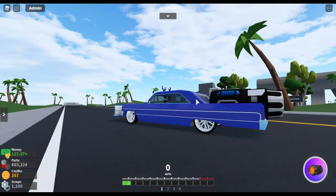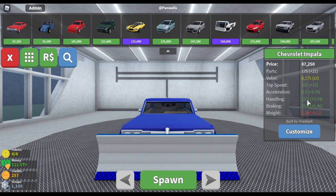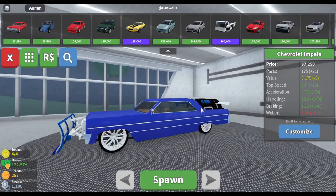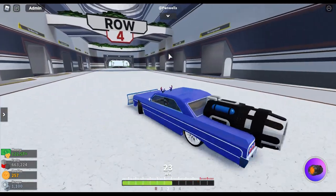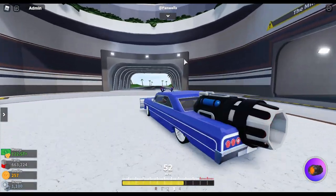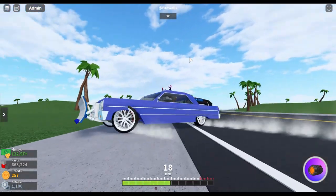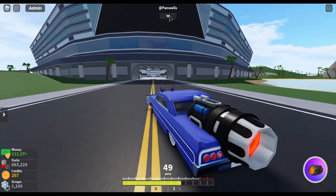Along with spoiler customization, there's now an assigned unique handling stat for each vehicle which can be upgraded with spoilers. You can see 'handling' at 13.3 — that's with the spoiler giving a plus 3.74 bonus, so it's normally around 9. It actually handles a lot differently with the spoiler on. Let me take it off so you can see — it's more slippery and less grippy without the spoiler. I can definitely tell a difference even if it's hard to see on video.